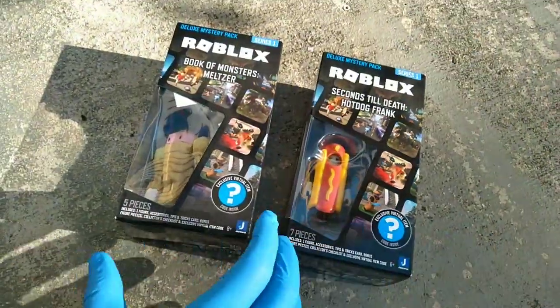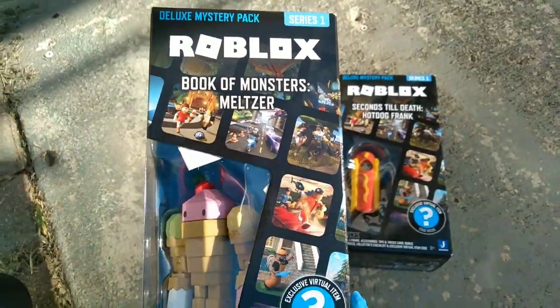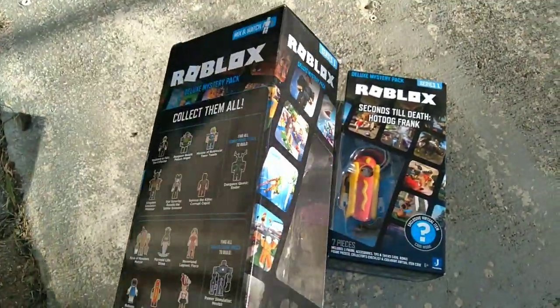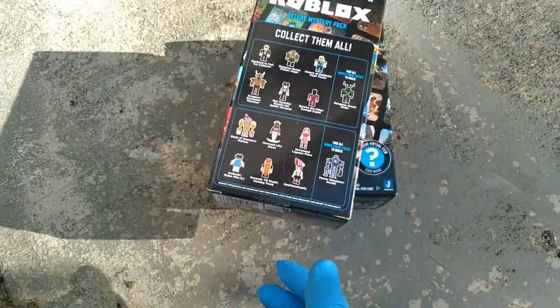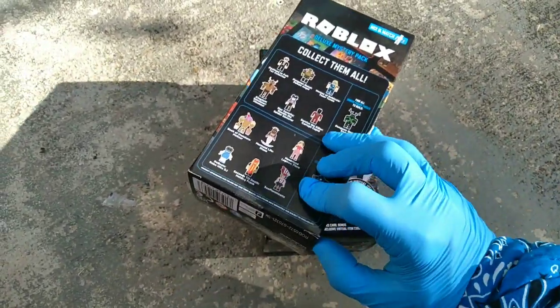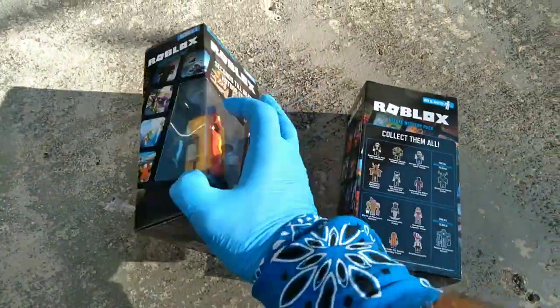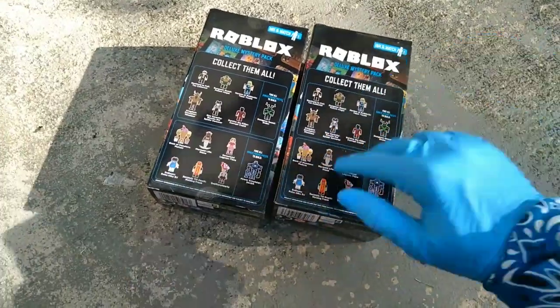What's up Robloxians, Toy Insanity here with some brand new Roblox Insanity — August 2021, just dropped at Target stores. They're called the Deluxe Mystery Pack. We're gonna open two right here, with a code in the video for whichever one I think is the best. I hope to someday collect them all — two, four, six, eight, ten, twelve.